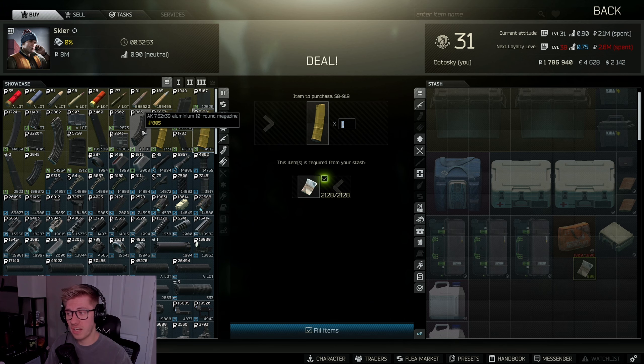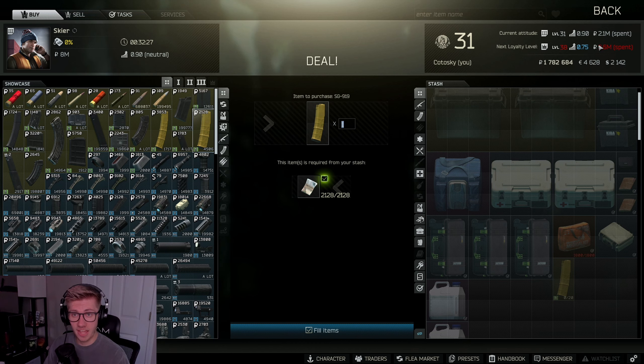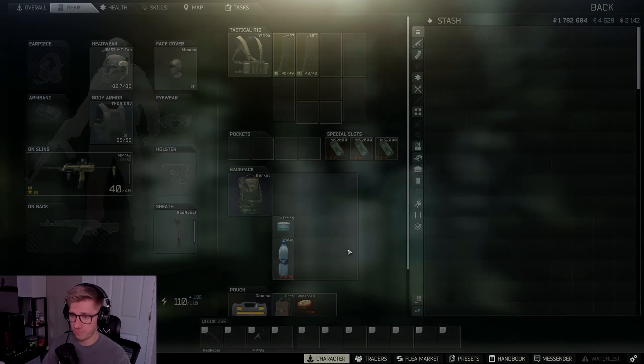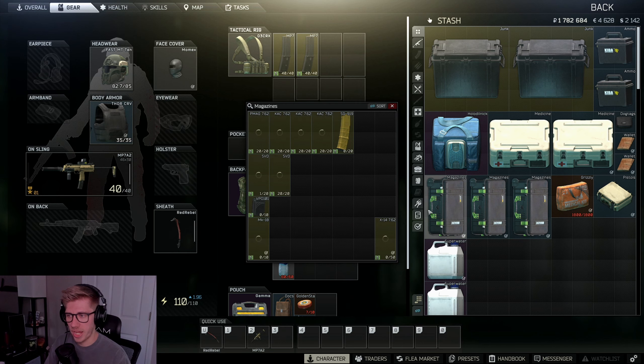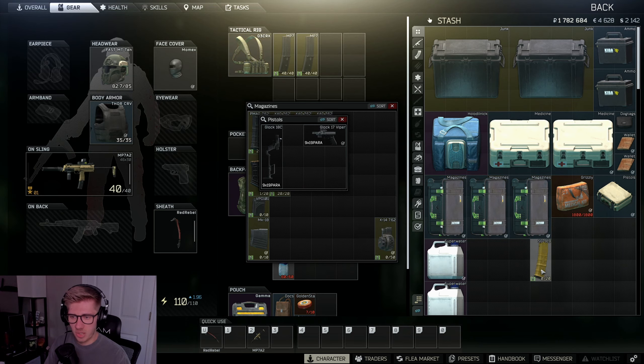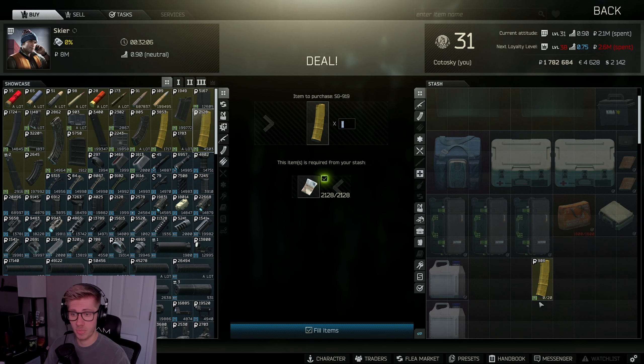A lot of traders have some things they'll sell to you that they won't take back, but you can play around with it. Let's try purchasing this yellow SG919 mag for 2,000 rubles — that's going to add to the amount I need to spend with Skier. Right away, you can't just sell exactly what you just purchased. One way to figure this out is to move it around, throw it in a case, just play with it for a sec to test if you can actually sell it back. Look at that — I'm not getting exactly what I spent, but I'm still getting some back.